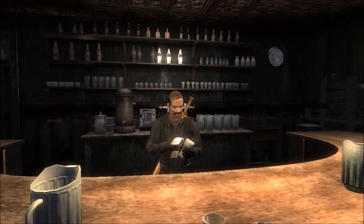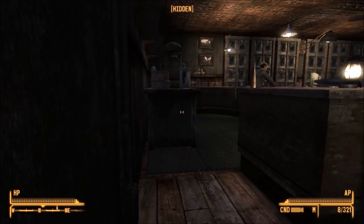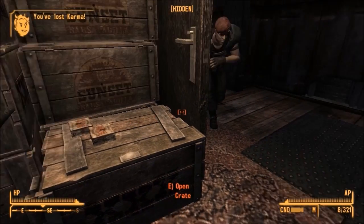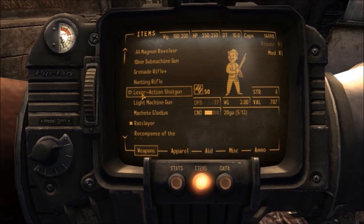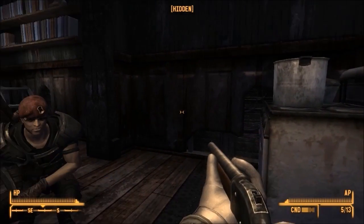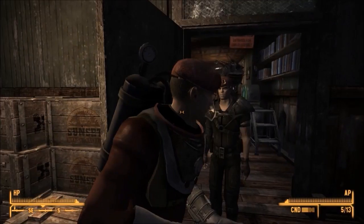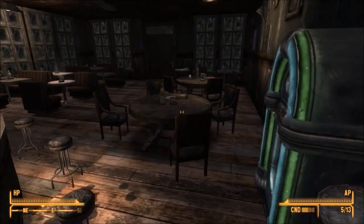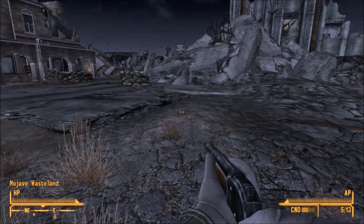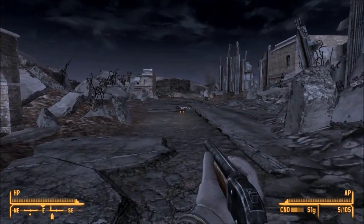There's pretty much just a bar here. Not many people come into Boulder City these days. There is something we kind of want from here, even though we gotta steal for it — right back here in the back room: a lever action shotgun. Because it's the best shotgun we've got right now. For all of your T-800 Terminator cosplaying needs. It's pretty good, even better if you've got the Cowboy perk, which gives it a 25% damage boost. Not the best by any means, but if you like shotguns, might as well pick it up while you get the chance.